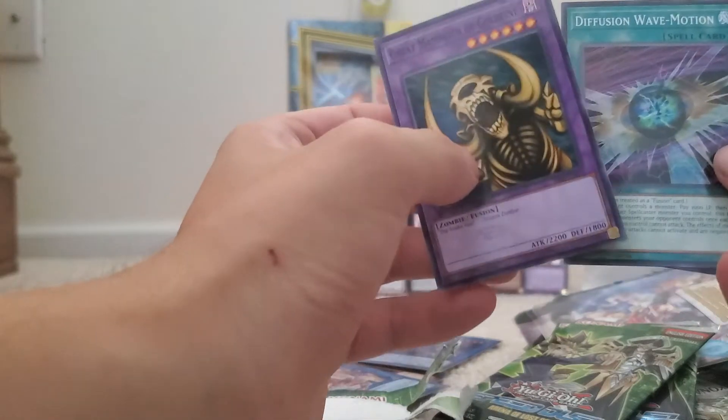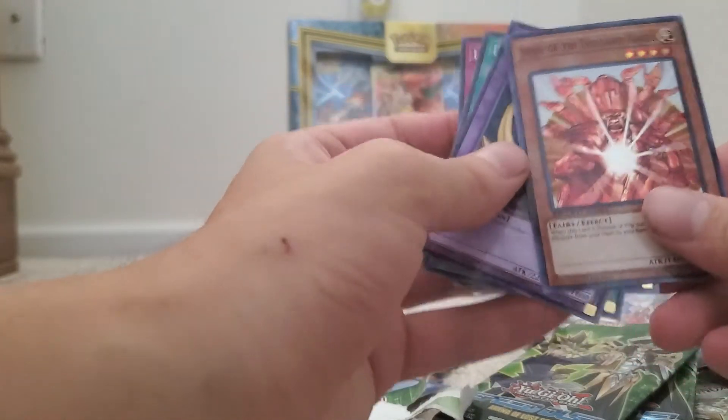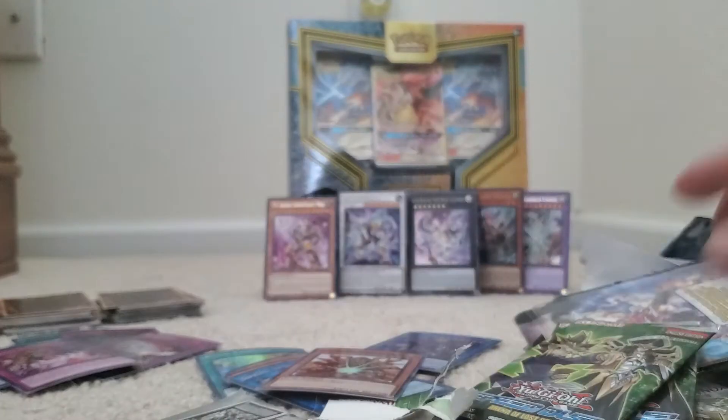Nice! Great Mammoth of Goldfine, Fusion Away Mode — this one's pretty nice. Sage You Have a Thousand Hands — cool!